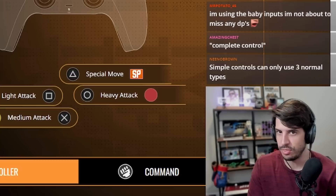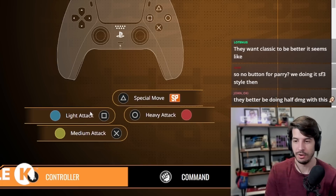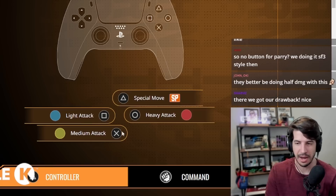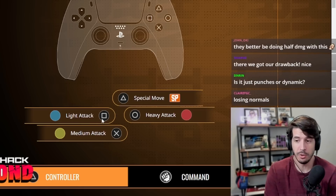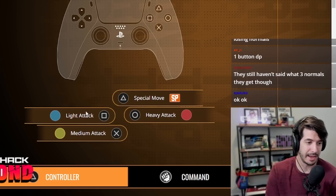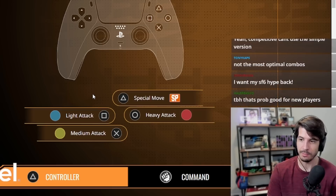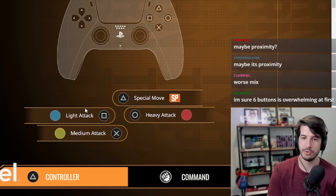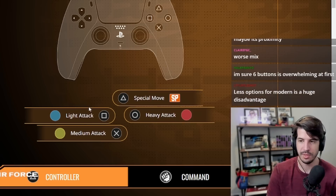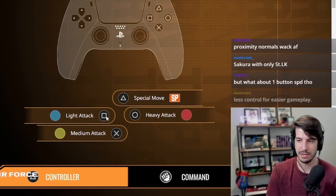So the problem with the simple controls is that light, medium, and heavy attack — we don't know what those are. You basically have half your actual moveset. That clarifies it for sure, so you don't have access to half your moveset basically. If you press light attack, what is light attack? There's a light punch and a light kick for every character, so they're going to choose a subset of each move. Maybe proximity? Maybe they're doing some funky mumbo jumbo with it. But either way, this clearly implies that with simplified controls, you can't use all your normals.